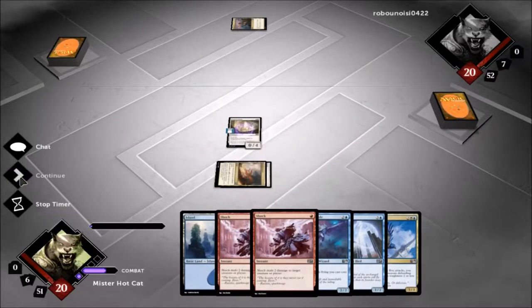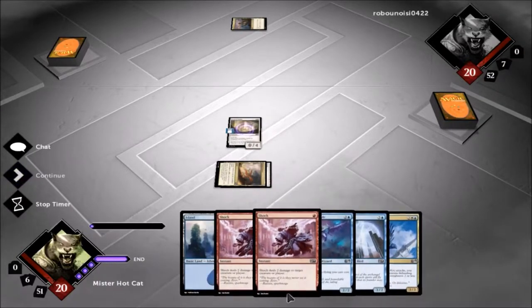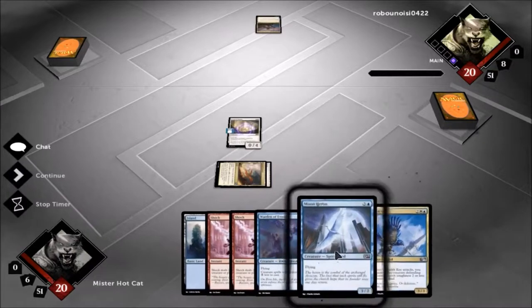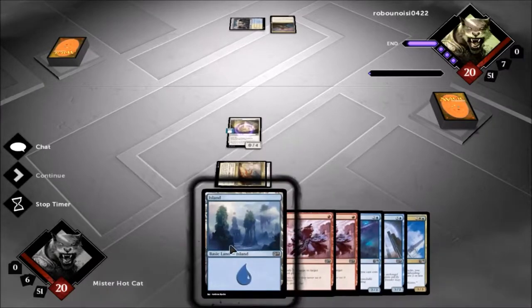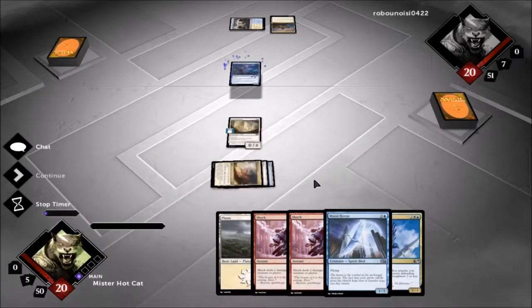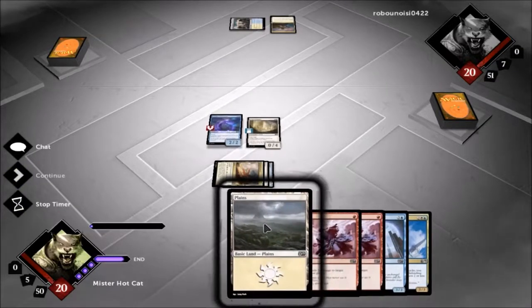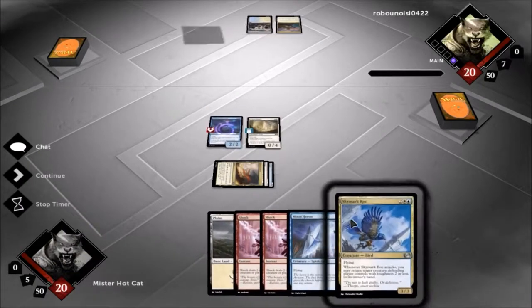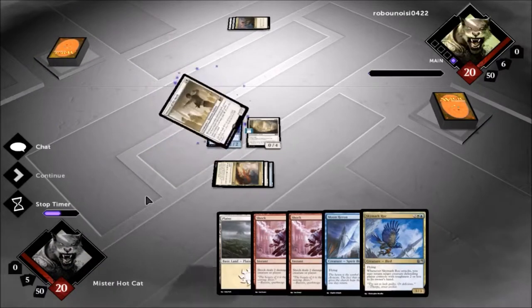See, this worked out! Next turn we'll probably drop the warden, and then we'll be able to play our Moon Heron, our Sky Lock Rocks — let's drop this blue one. Go ahead and get our warden into play. Even if he kills the warden, that's fine, because we can still play the Sky Mark or the Moon Heron, Mentor of the Meek.